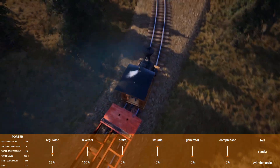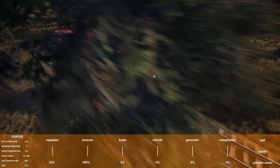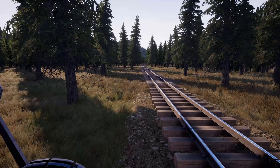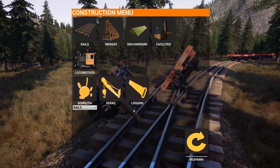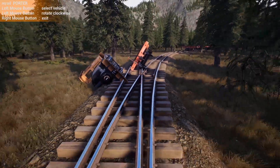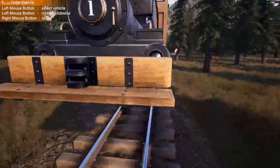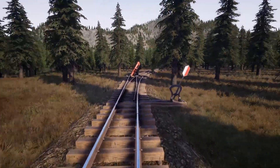Hopefully this corner is not too sharp. Oh, looks pretty good! But I didn't check that — I should have saved the game just two seconds ago. Let's see how easy it is to re-rail now. You can see up in the top left it says re-rail the Porter, so it knows I'm trying to re-rail it. Oh, there we go.